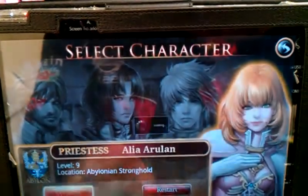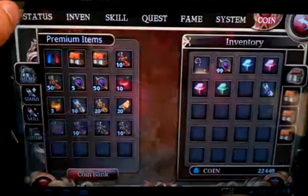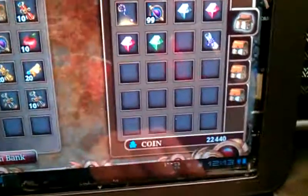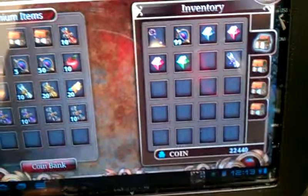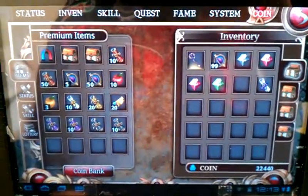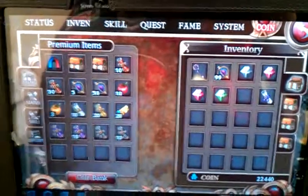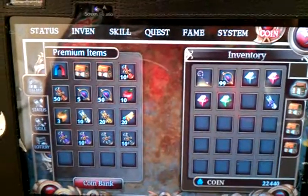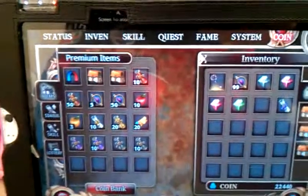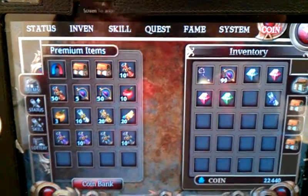I'm going to go continue. Right now I'm at 22,440 — so I gained 2,000 coins from it. To get more, just repeat the same steps over and over. That's pretty much how you get unlimited coins on this game. That's about it guys.